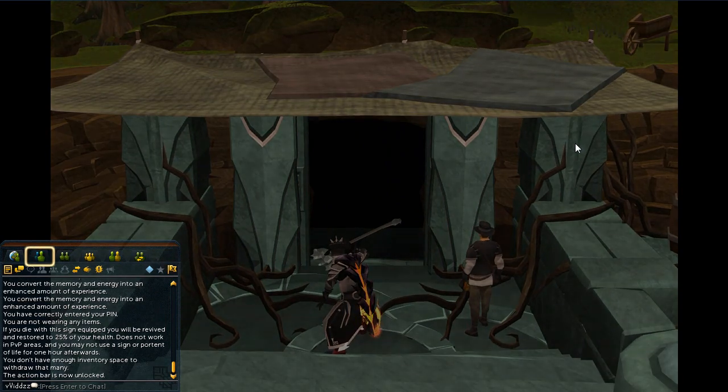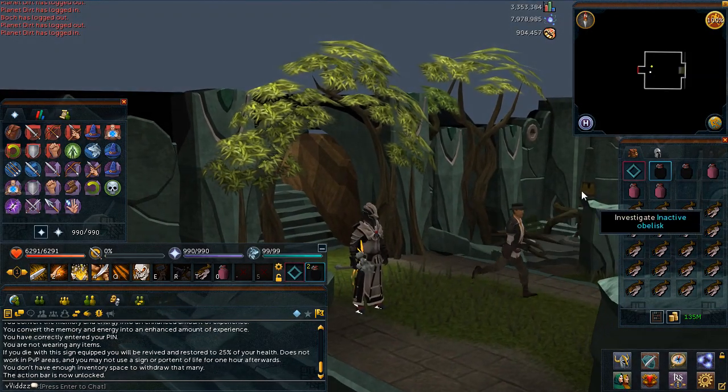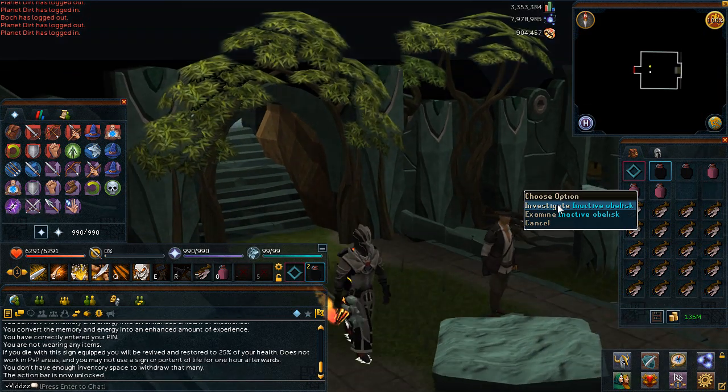Choose the first option twice and accept the quest. Then run through the door and scroll through the text as soon as you're through the door.